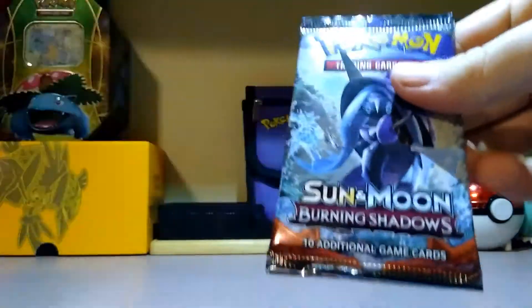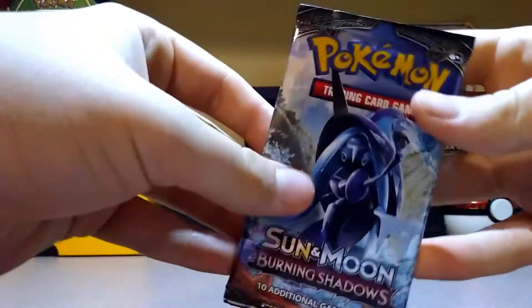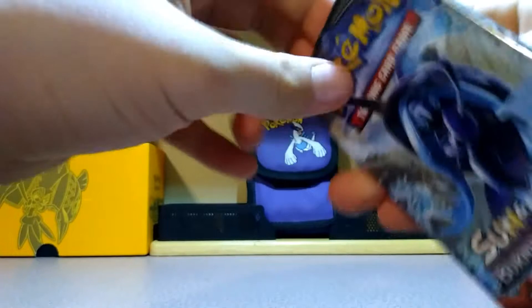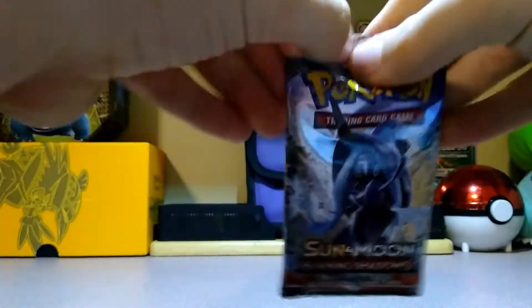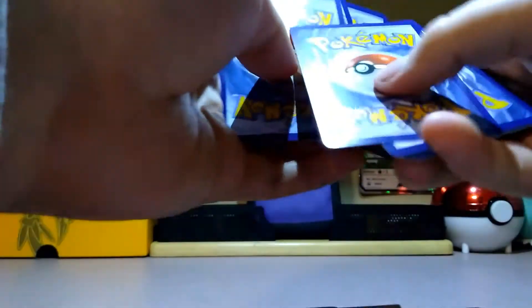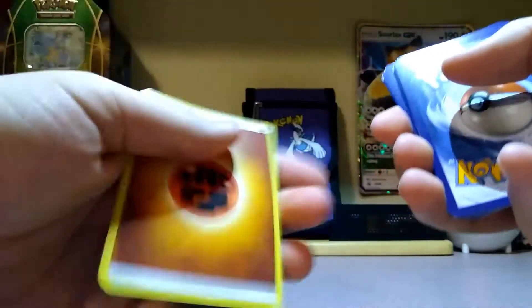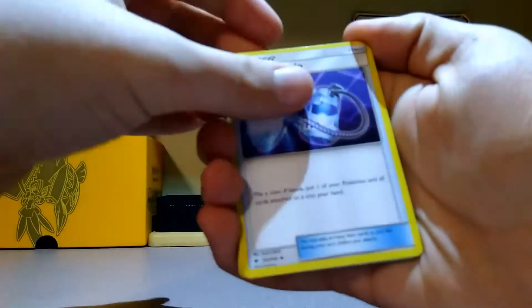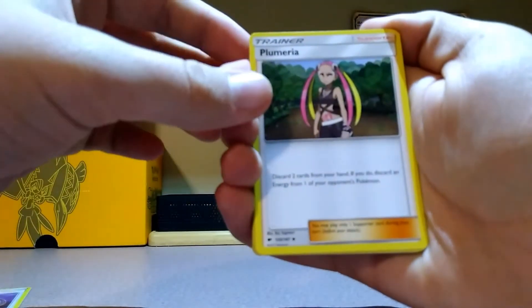Alright. Code card for you guys. Set 3 from the back. 3 energy card. Let's go. Alright, we got a Super Scoop Up. Got a trainer card.